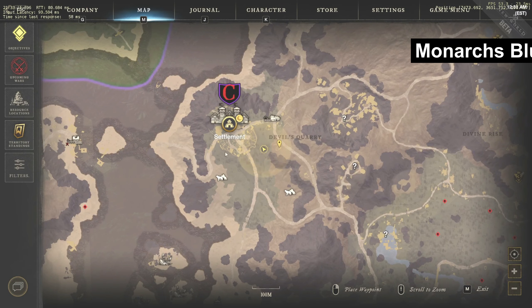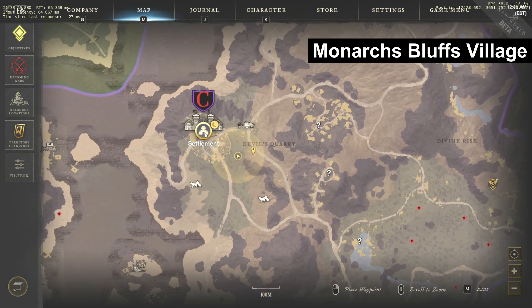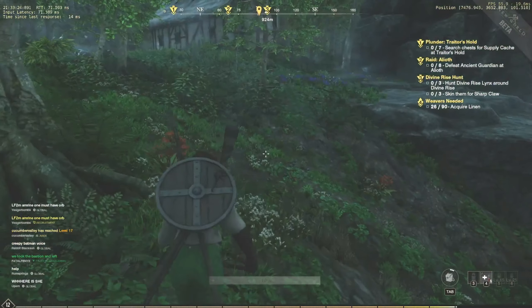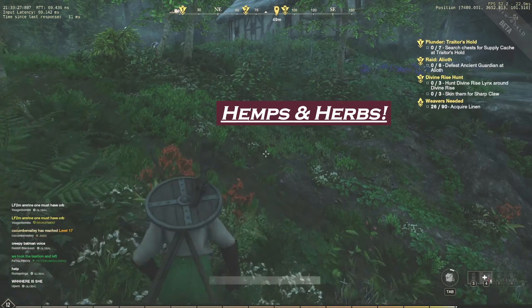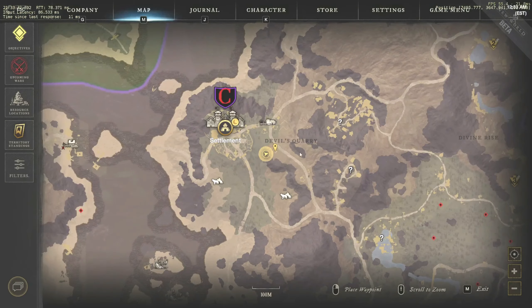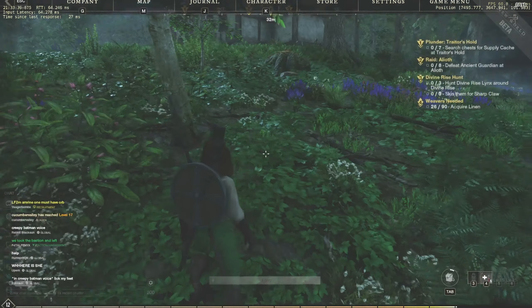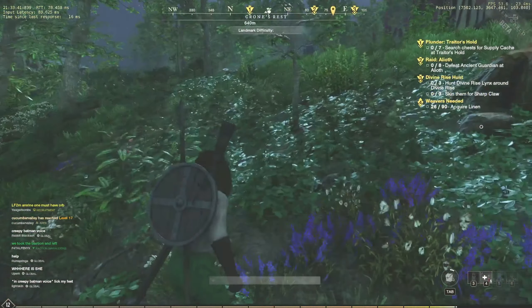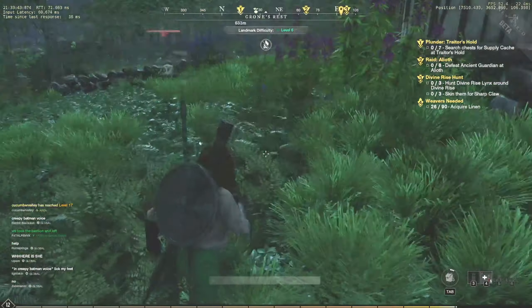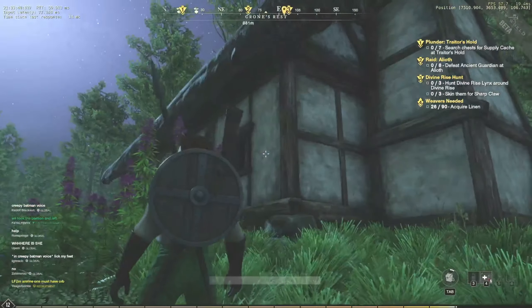I'm at Monarch's Bluffs — I'll show you where I'm at, it's a settlement pretty close to where you actually start the game. Whenever you start off at Monarch's Bluffs there are a couple things you want to put on your bucket list. The first things are hemp and herbs. I found them right outside of Monarch's Bluffs — I marked it on the map next to Devon's board. When the game comes out in August you're probably going to fight some people for these.